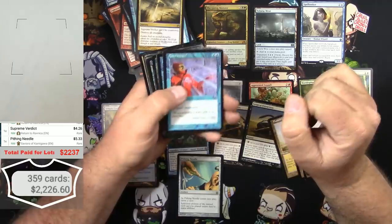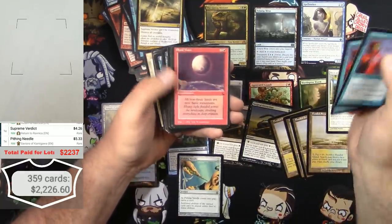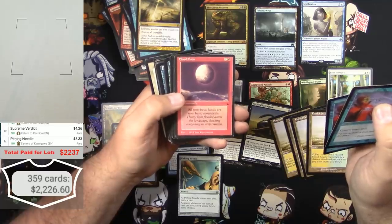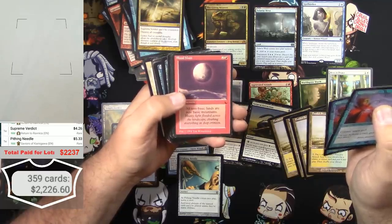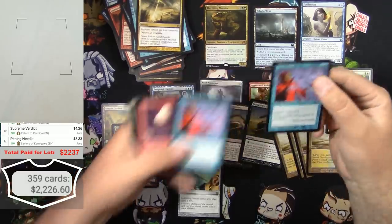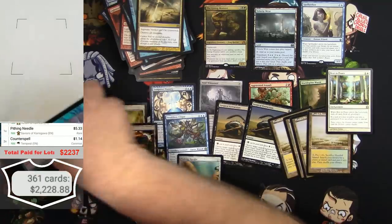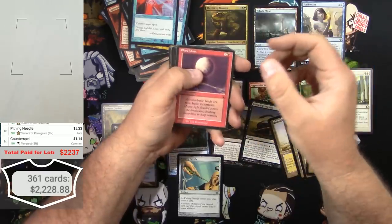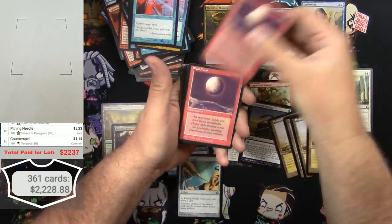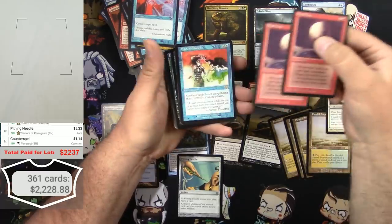Counterspells - 1, 2. Oh my god, you're kidding me - a real Dark Blood Moon! I think that's gonna do it right there. Counterspell 1, 2. I don't even want to see what the next card is yet. A Blood Moon from The Dark - another one! What else is there? I'm Back to Basics.